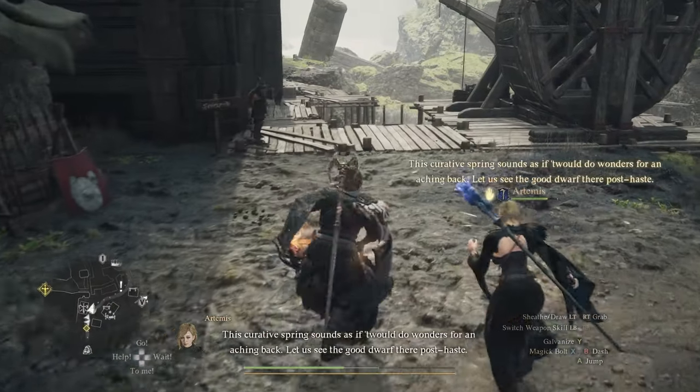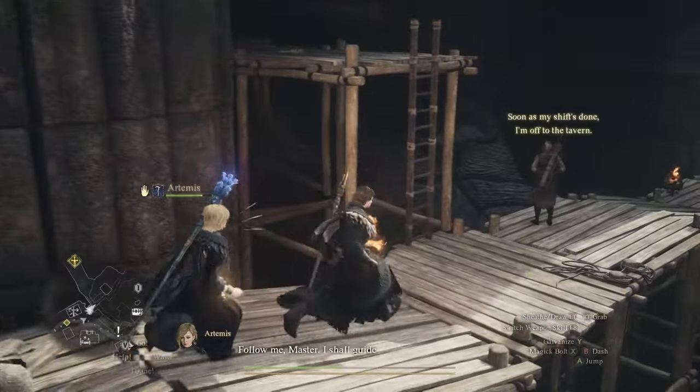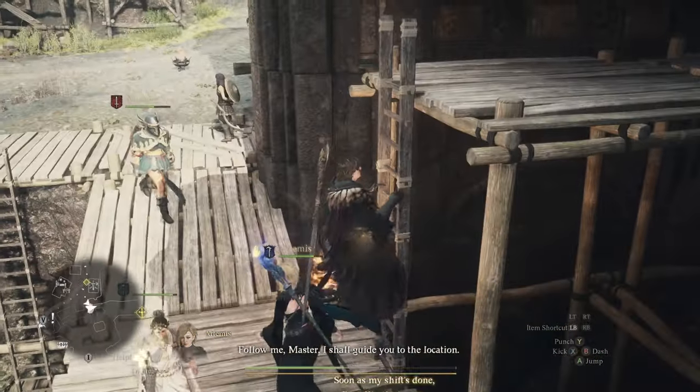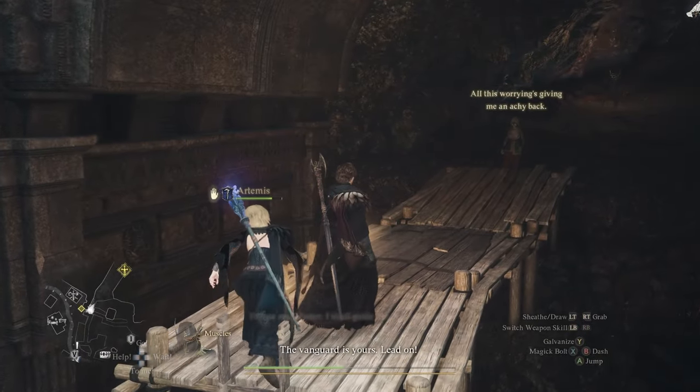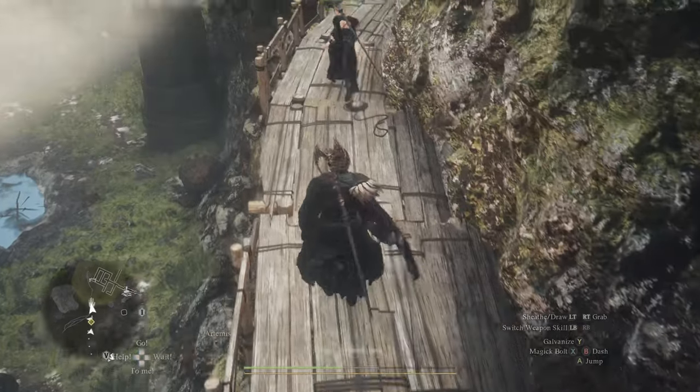Once inside the volcanic island camp, we can reach Geyser Hamlet by climbing the ladder to the west of the weapons and armor shop. As a side note, this shop has some of the best armor and weapons in the game.